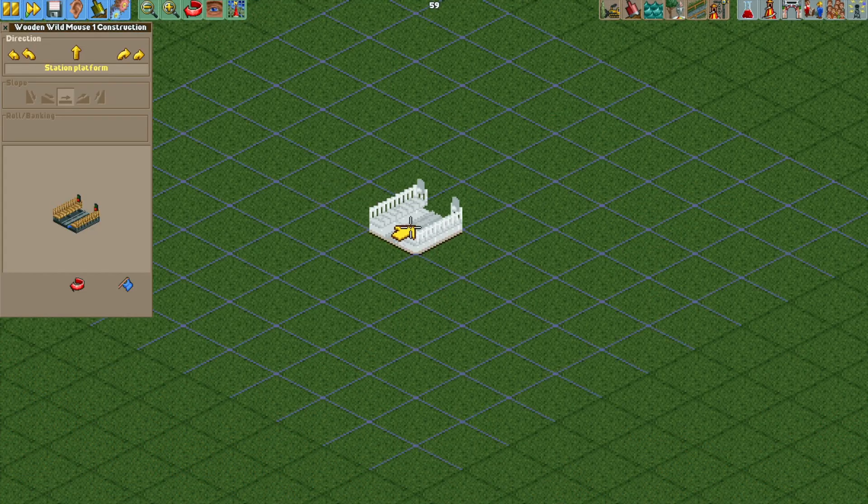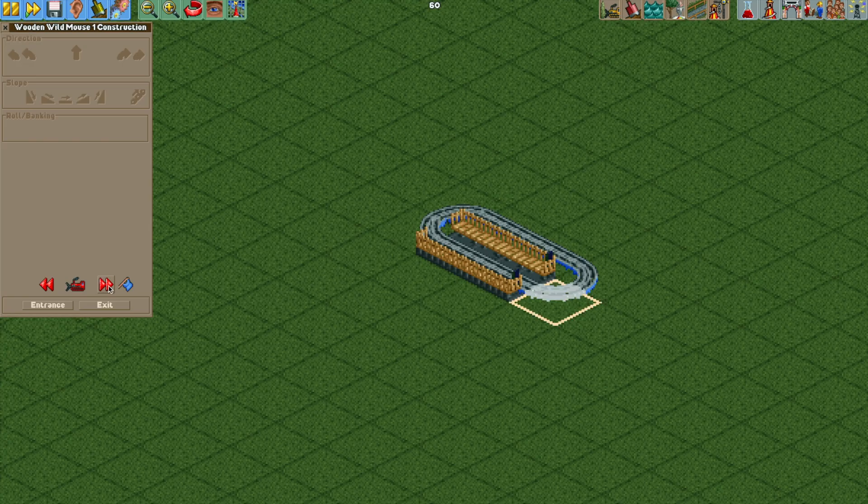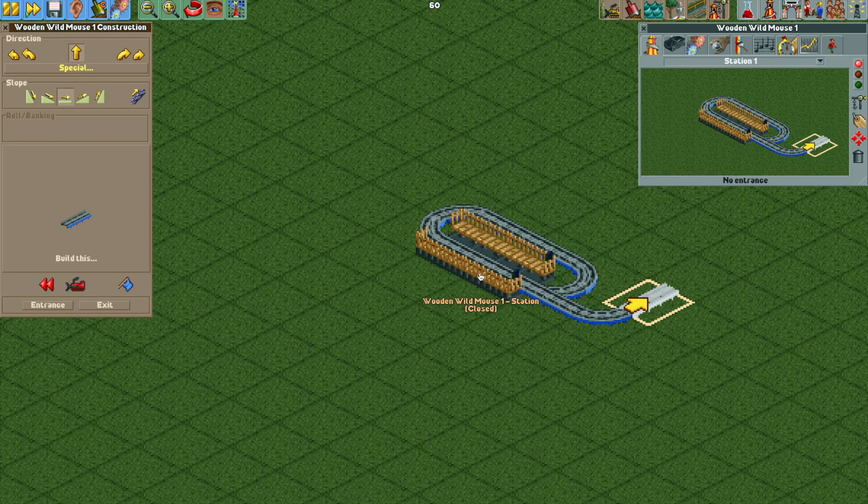I'm going to start with a wooden wild mouse coaster, or steel wild mouse — either works. We're going to make a simple little tiny circuit with those sharp turns. Delete the first turn, do one straight piece of track and then a left turn, then rebuild that track in. I need to turn on disable clearance checks, build that back in, and now we need to turn on some cheats first.